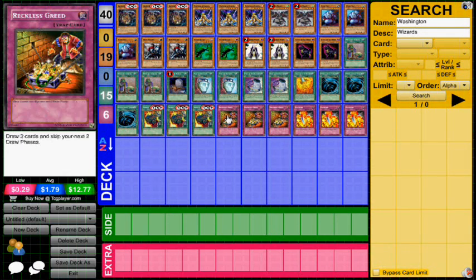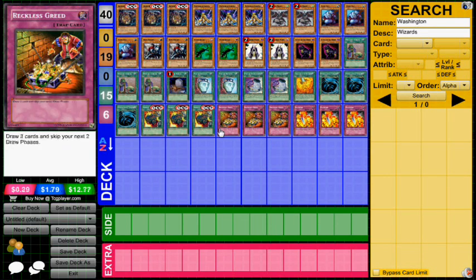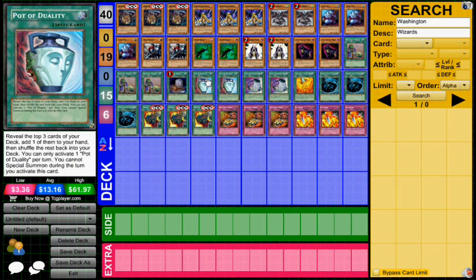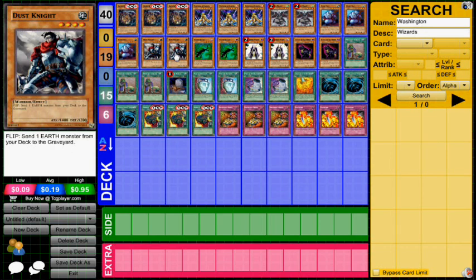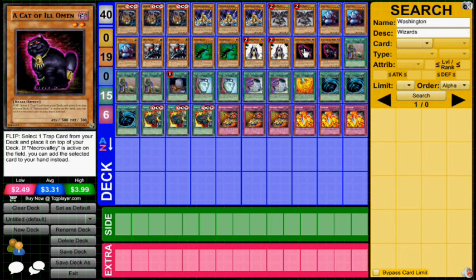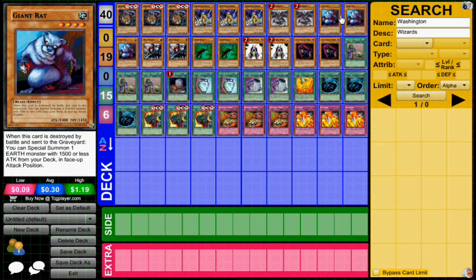Then just more draw power: Reckless Greed, Supply Unit — this deck has mad draw power with Upstart, Reckless Greed, Supply Unit, Pot of Dichotomy, and Pot of Duality. The thing about Supply Unit in this deck is it works really well because there'll be tons of times where you'll set monsters. If your opponent attacks a face-down monster, you can trigger Dust Knight, trigger Omen, plus you get to draw a card. You can also trigger Supply Unit by using Archfiend Eater or Giant Rat — just ram into your opponent's monster, get Archfiend Eater, and draw a card.